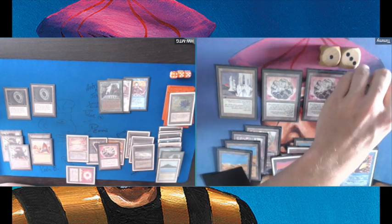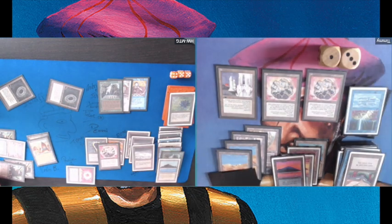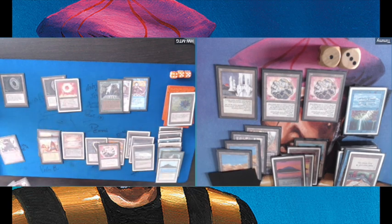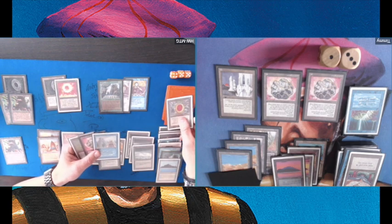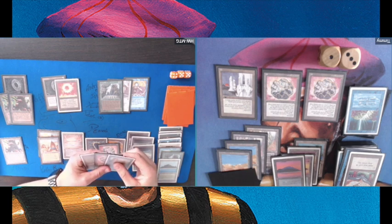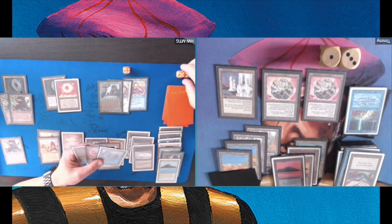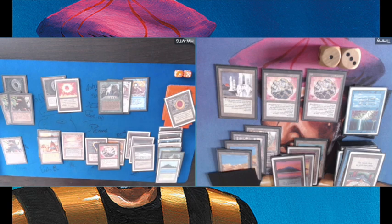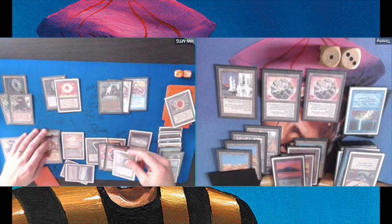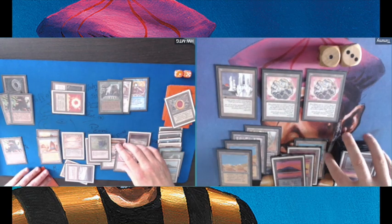He's milling me for four now. There's a Braingeyser — that's a really useless card for me in this particular state of the game, though maybe I could Braingeyser my opponent, since he's running pretty low on cards too — although it can never be as low as my card total.